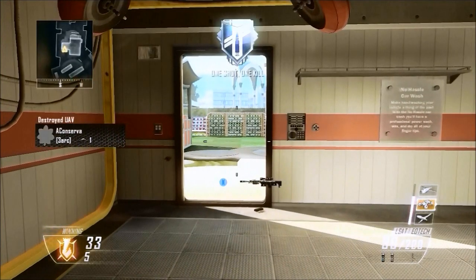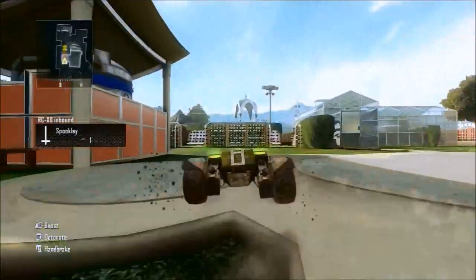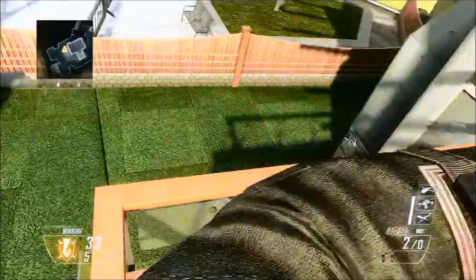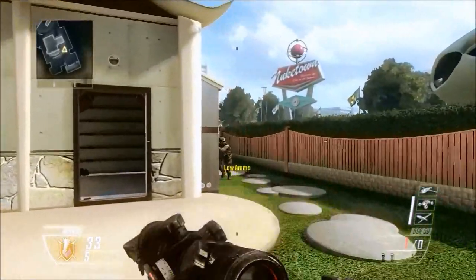That's cool, and here is an example of the shot in a killcam. Yes, it shows up in the killcam — it's not like a zoom load where it doesn't show up. I don't actually hit a shot; I'm in combat training, but you can see it in the killcam because I kill him.